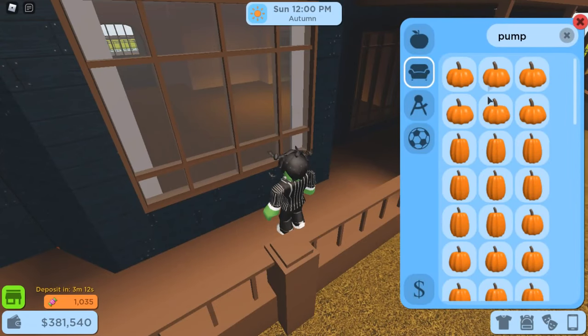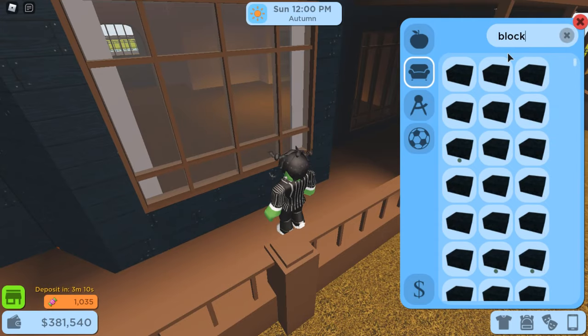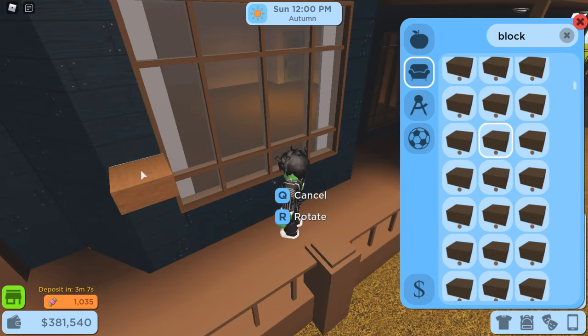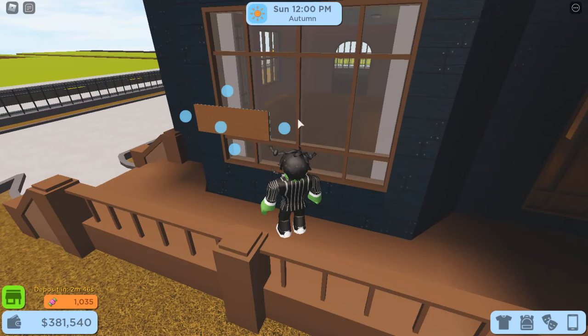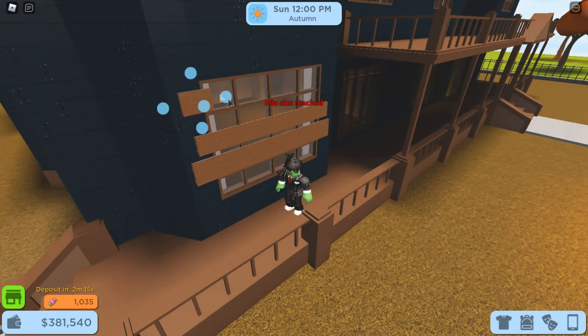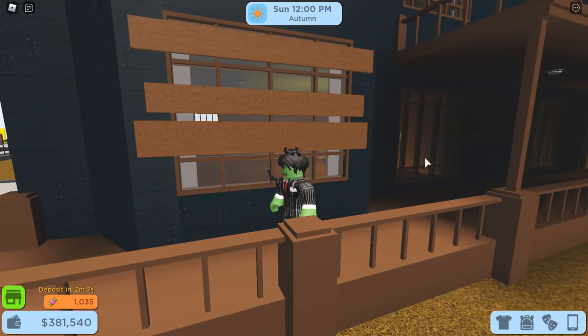The next build hack is some boarded up windows. This would look nice for haunted houses or abandoned houses since it gives that rundown look. Choose which window you would like to have boarded up and place a block to the left of that window. Scale your block flat against the wall, then scale that block to the right. Do this two to three more times through the window, placing those blocks at varying heights. And just like that, we're done with our boarded up windows.